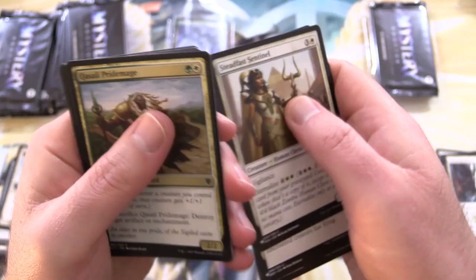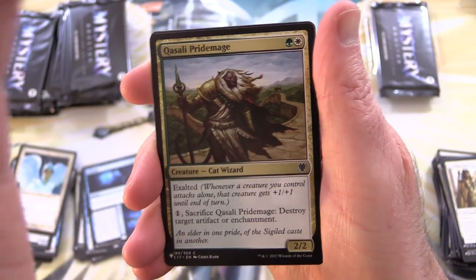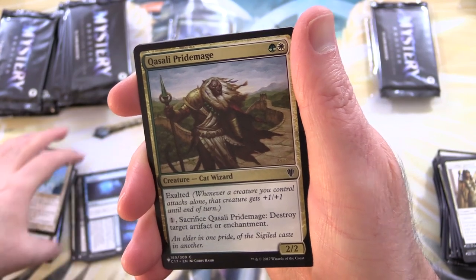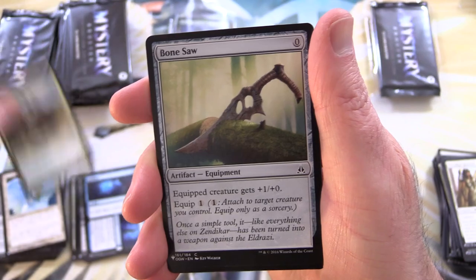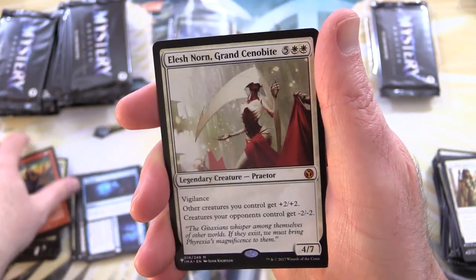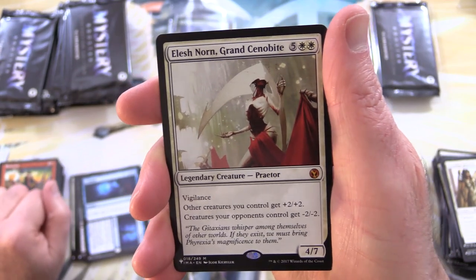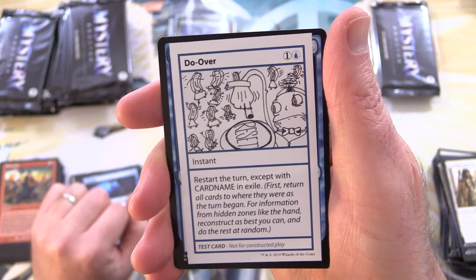Nothing really leaping out at me — leave a note in the comments if you see anything I miss; try to chuck a timestamp in there. We've got Qasali Pride Mage, Bonesaw, Flameshot, and a Mythic — Elesh Norn, Grand Cenobite — another sleeve-worthy pull, and a Do-Over.